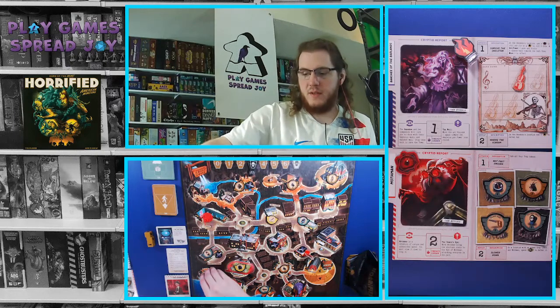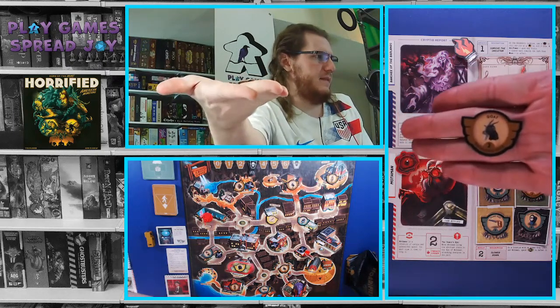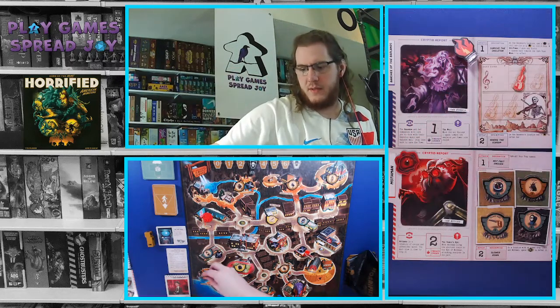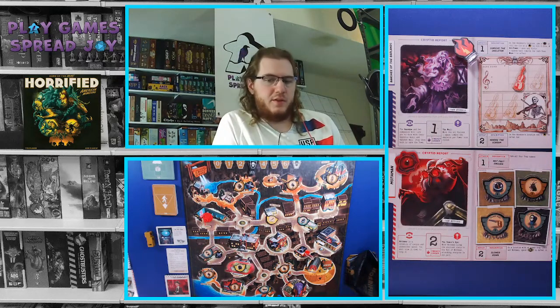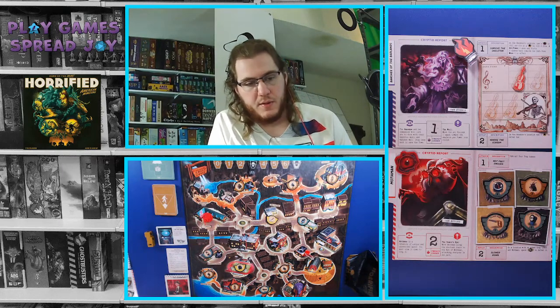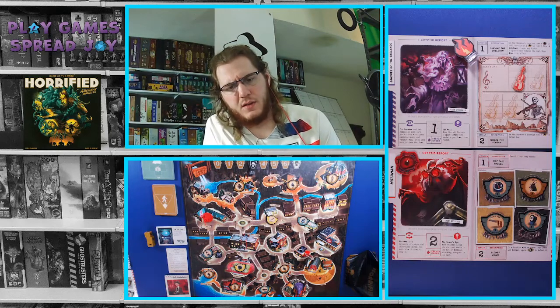Each token — I'll show you one right here — has a location at the bottom for where you place it. This one says Swimming Hole. A lot of these will have numbers as well, so depending on the monster you're facing, those numbers may be critical for defeating the monster in some way. For the most part the numbers won't matter as much, especially for the Banshee.